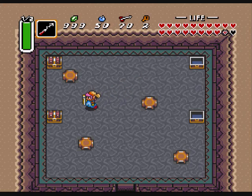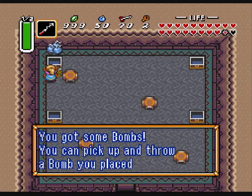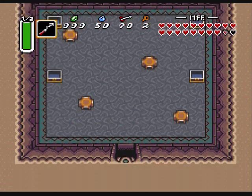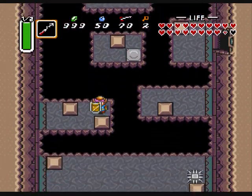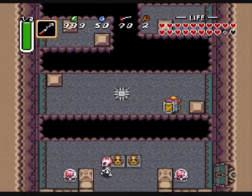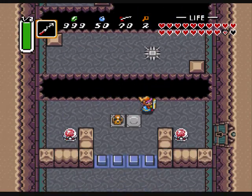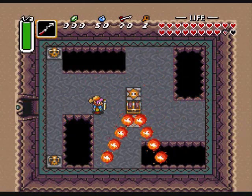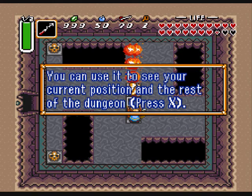Arrows, rupees, bombs — yeah, nothing too important. Let's get down here. I'm just going to show you what's over here. It's just the map. Might as well get it, though. Ah, just take the hit. Got that map.